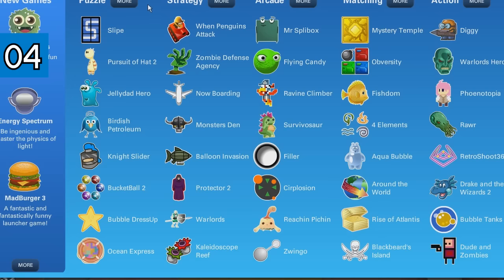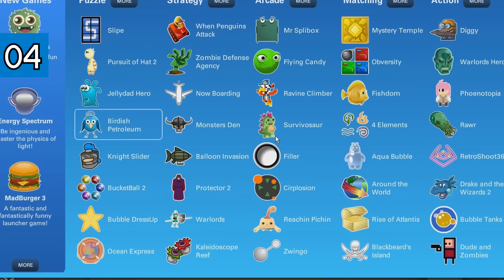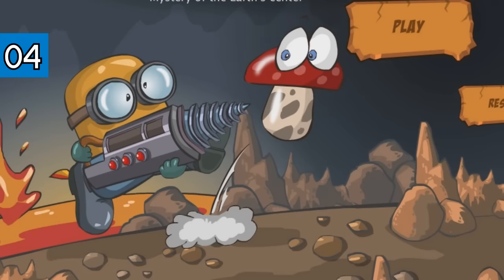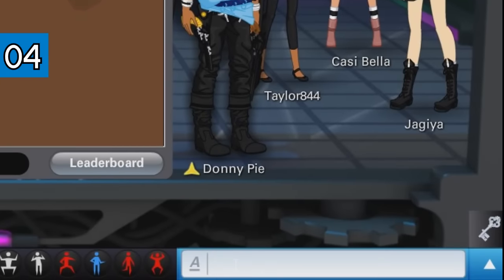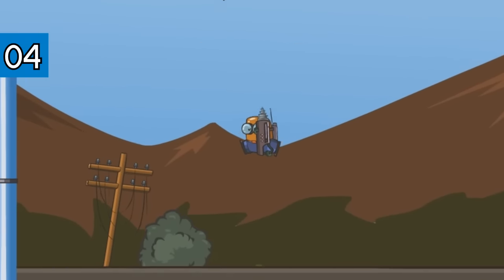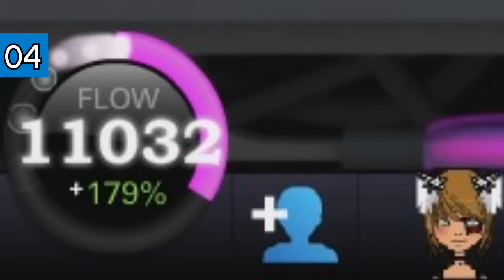We're going to go up to Games and click All Games. There are certain games you can play that will allow you to accumulate flow. For example, Pursuit of Hat is one of them, and Diggie is another. We'll click Play, then click Play here. What you want to do is hold the up key and then click on the chat bar. As you notice, he'll just keep jumping, and down at the bottom left of the screen, flow will just continue to accumulate. This is just one game out of many where you can accumulate flow.